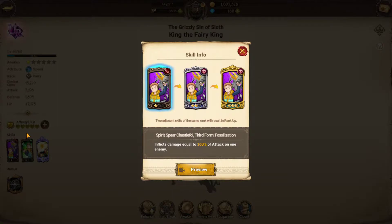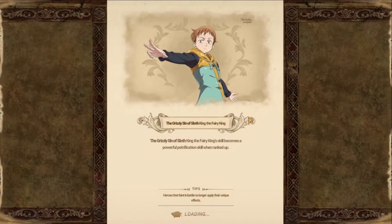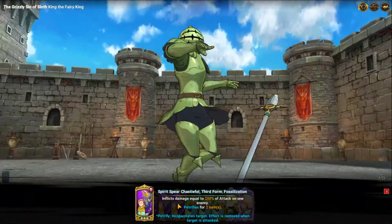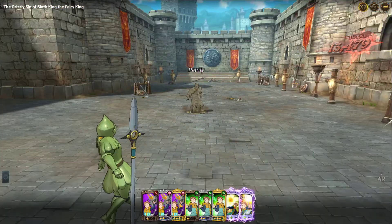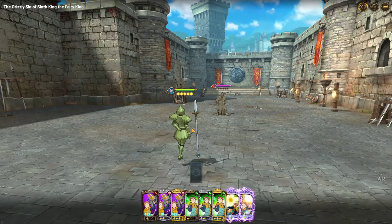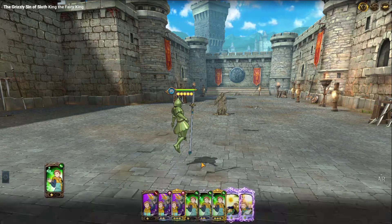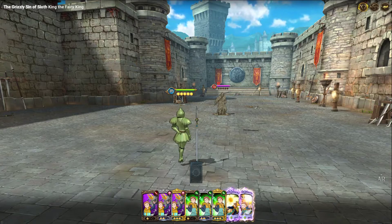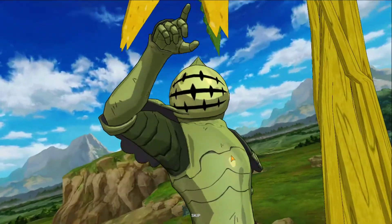His first skill is Fossilization — it inflicts damage equal to 200% attack on one enemy and petrifies them. It hits for quite a bit of damage. He also has a purify skill that heals any debuffs. Then there's his master skill, which is AOE — it hits all characters and does a ton of damage.